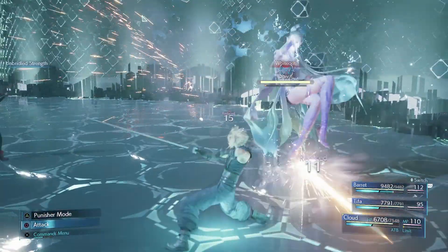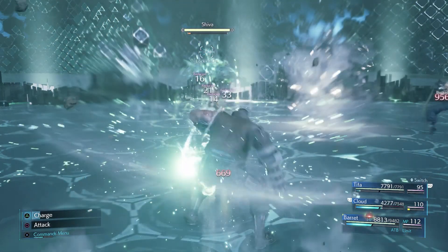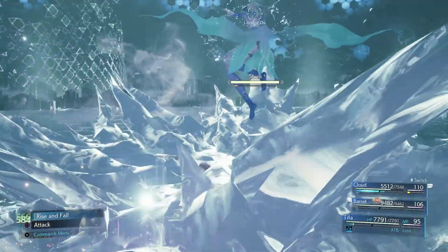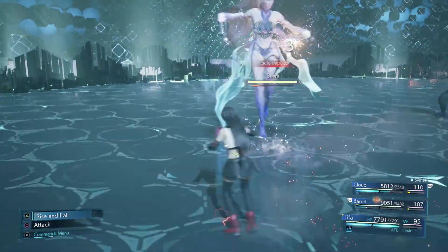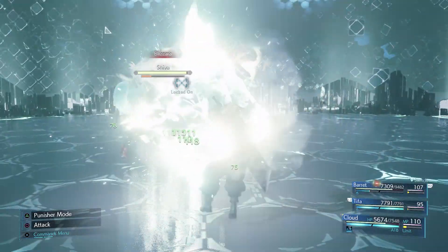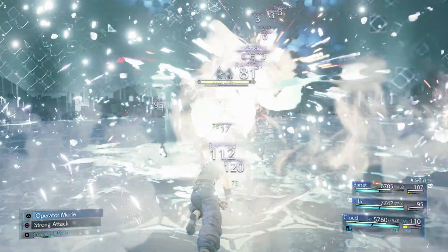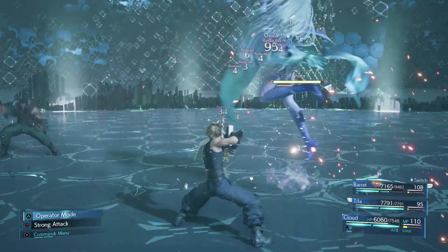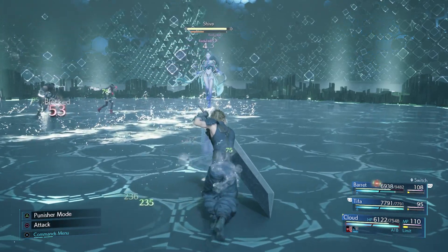Okay, use unbridled strength. This is not that bad. Do lifesaver and some regen. Whoa — okay, I was about to say she doesn't have her parry like I thought she had. It's all good, just remain calm. I think the best time to hit Shiva with fire is before she gets to the point where she'll start summoning frost familiars, because they'll absorb fire attacks.